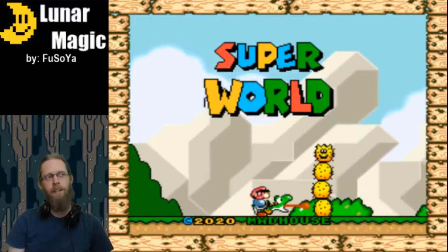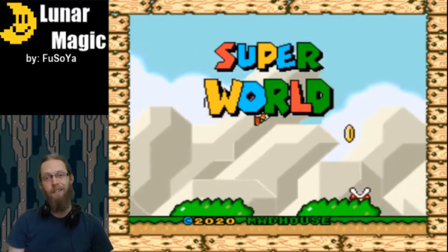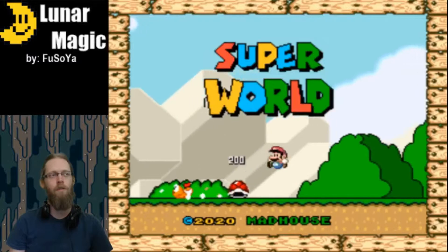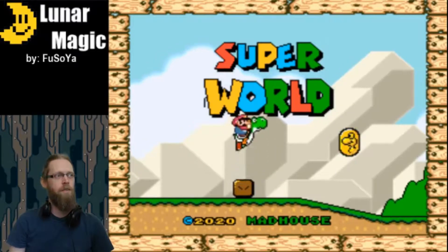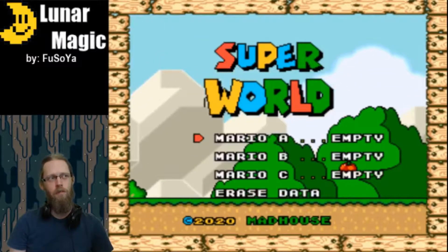I'm not very good technically, but I found Lunar Magic was a lot easier than I would have expected it to be. In as little as a day or two, I was able to make three or four worlds and an overworld map to get around to them, which we're going to see here in the background. I was able to change Super Mario World to Super World pretty easily.